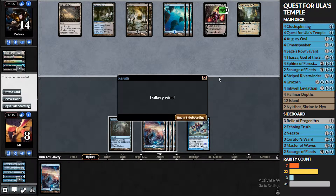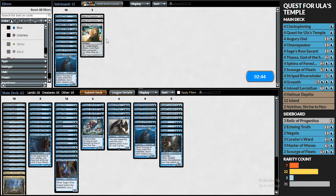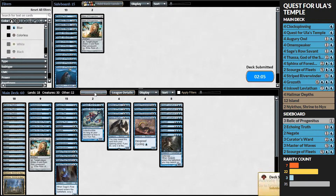Blue-black control. I guess Negates come in. Maybe one Relic and one Echoing Truth — Relic hits their graveyard for Search for Azcanta and Snapcaster, Echoing Truth can bounce planeswalkers or whatever. I'll go down on Thassas and go down on Scourge. We'll run it back like that. If we could just get a castable Quest turn one, that'd be cool.